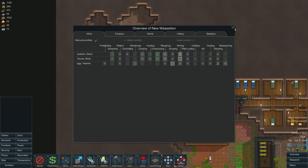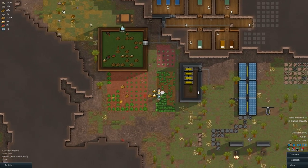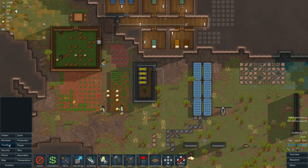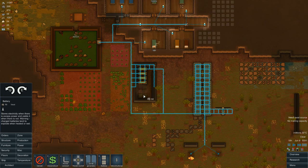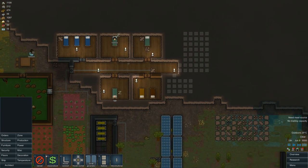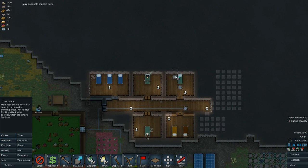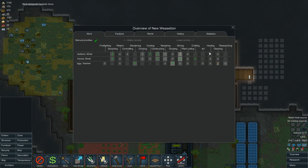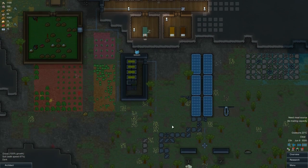When I want to set up power, I want to set up a few more batteries, even though we don't have too much steel left — I just worry a little bit. There's still trash in here that needs to be hauled out. What else is he doing? Constructing, hunting, doctoring. Man, we need more colonists. I need more people to do their part.